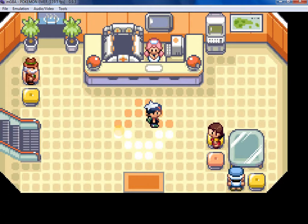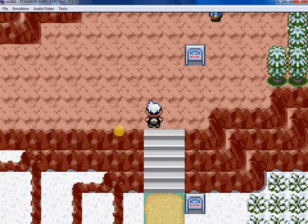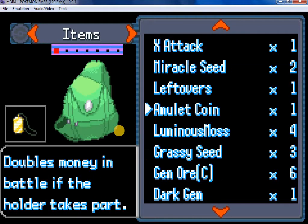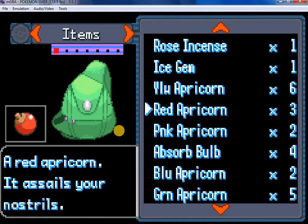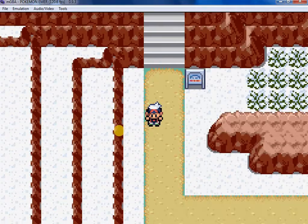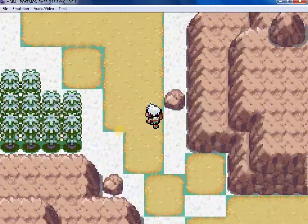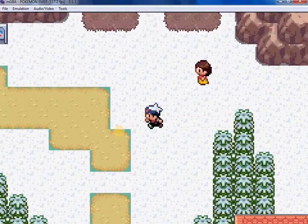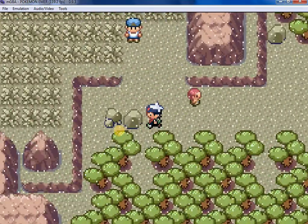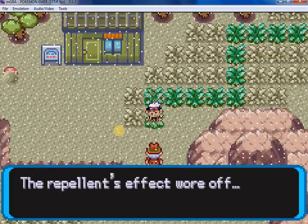So I am in Laverage Town. Now we are going to set off. First of all, let's use our Repel — here it is. So we have used Repel. Now we are going to catch Proton and complete Lanette's quest.